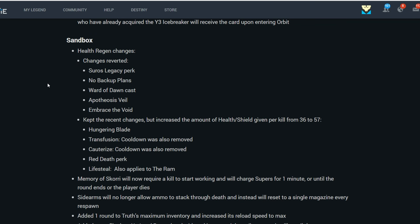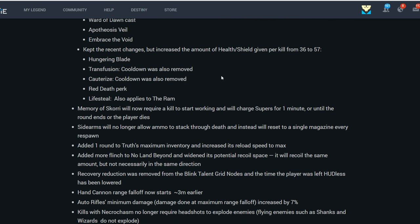For Sandbox changes, the health regen changes that were kind of a bug have been partially reverted. Soros, No Backup Plans, Ward of Dawn, Apotheosis Veil, and Embrace the Void have all had their changes reverted. However, Hungering Blade, Transfusion, Cauterize, Red Death, and Life Steal have kept the change. Transfusion and Cauterize will no longer have a cooldown, and the health shield will increase from 36 to 57.